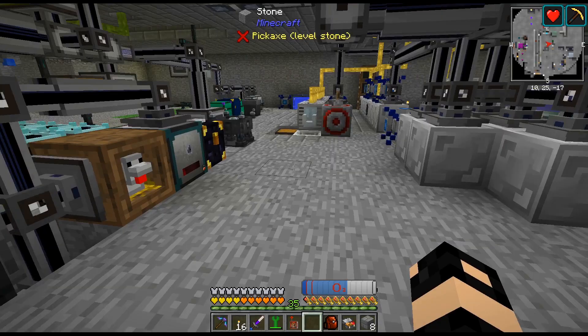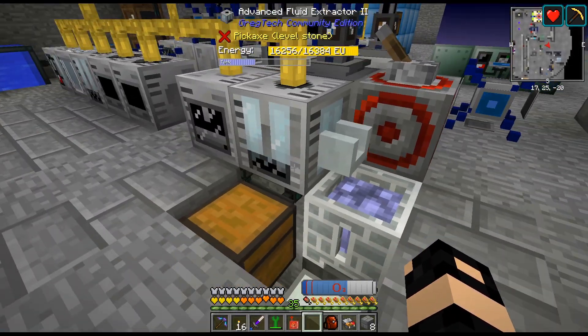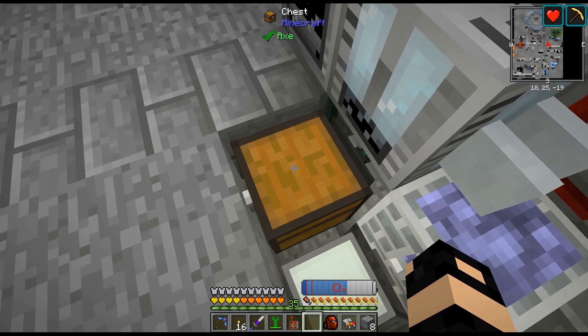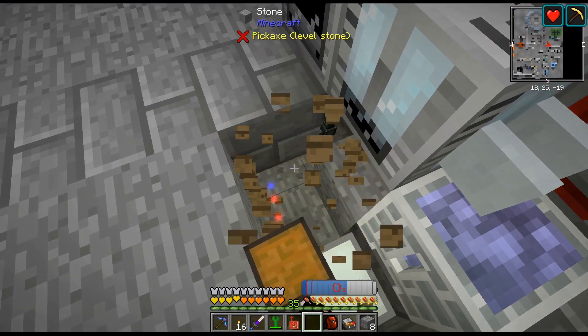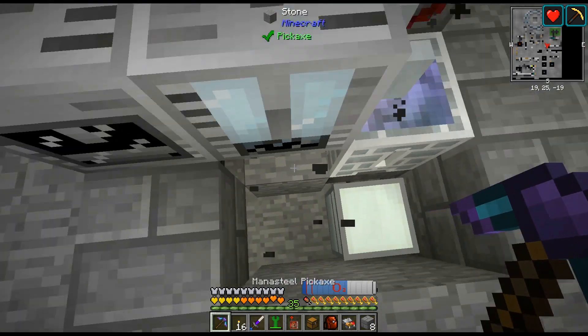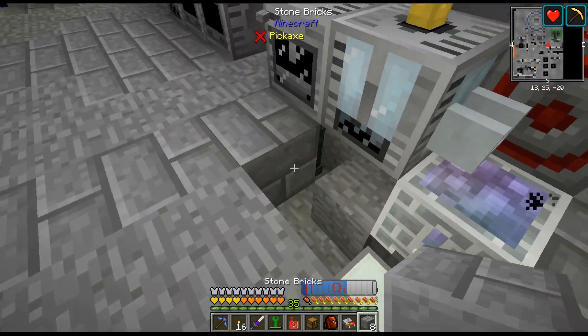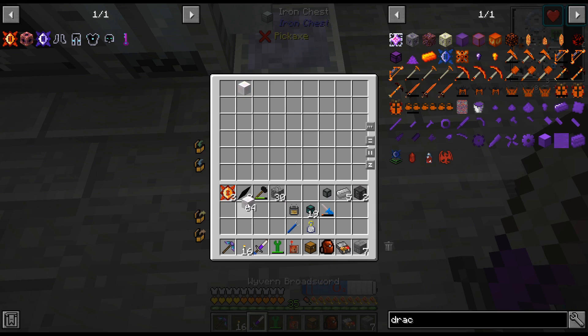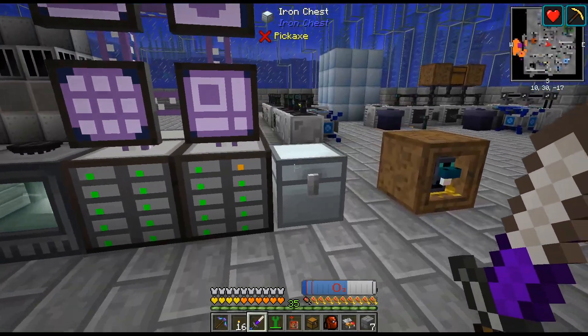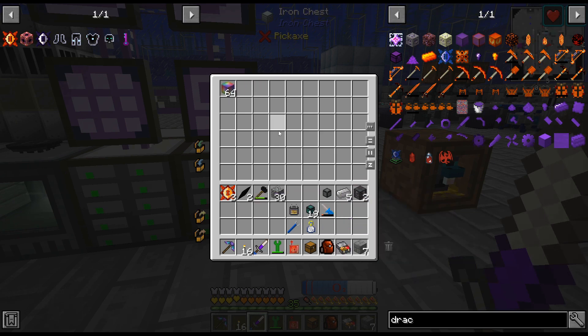Awakened draconium is automated! I did do a little — I would even call this automation — I basically just set up a chest and threw a whole bunch of the infinity eggs in there. But I think we are good now. We got sixty-four blocks, we got twenty-five buckets of molten infinity. I think we are good.